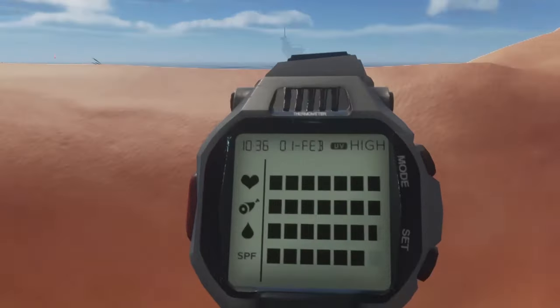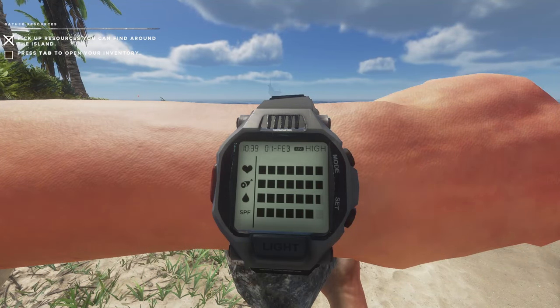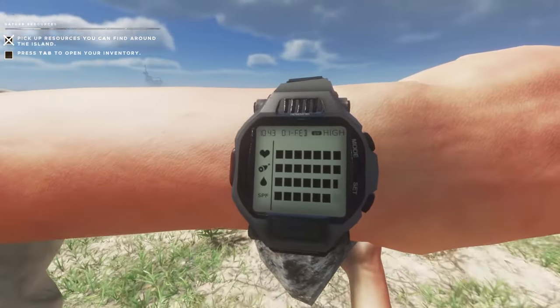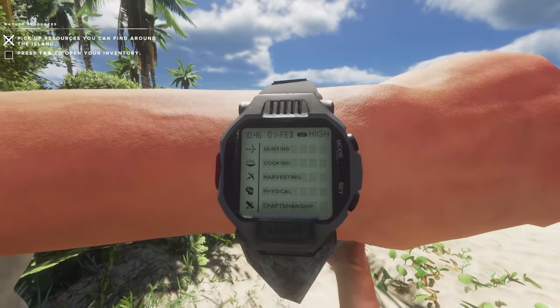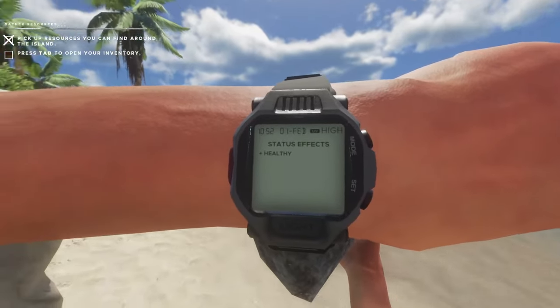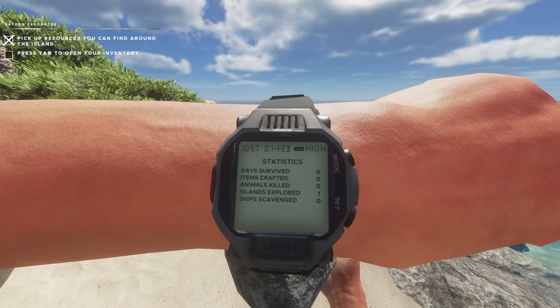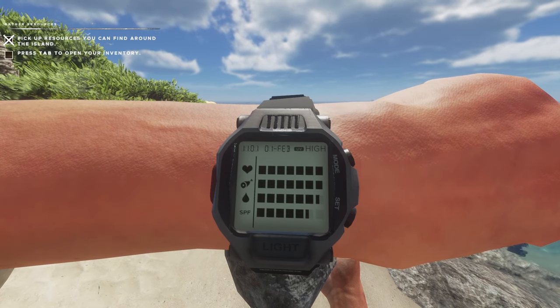We do have a watch that tells us things like the time, the date, and UV rays — how high the UVs are for that day. That's going to affect things like my health, my hunger, my thirst, and my SPF. If I left click, it goes over to my skills page: hunting, cooking, harvesting, physical, and craftsmanship. The only status effect we've got is healthy. We've also got statistics — days survived, items crafted, animals killed, islands explored, and ships scavenged. This is a new thing I haven't seen before.